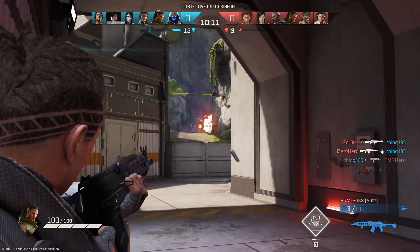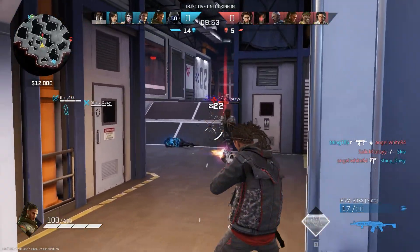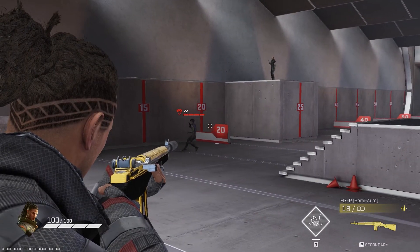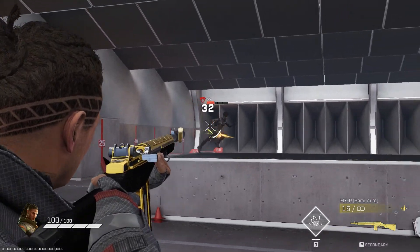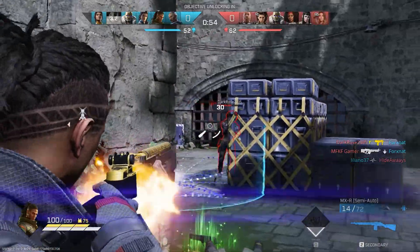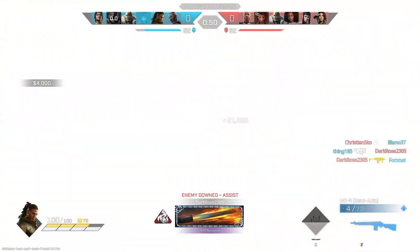The Assault Rifle hurts, sure, but it has horrific rate of fire and it recoils like a pheasant. If you're going against someone long or close range, you will die. The DMR is a little better — good accuracy at range, decent clip size, and if you can learn to hipfire at close range, you might even do well. But there are much better guns and better selection out there.